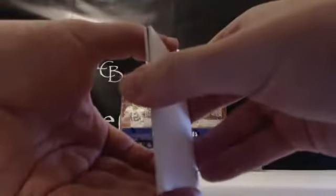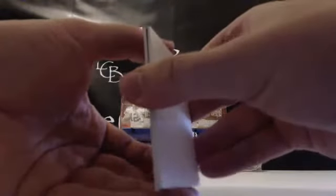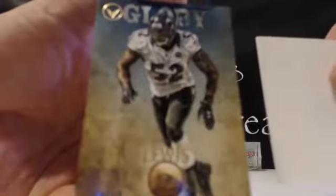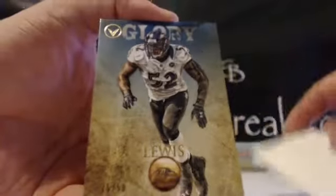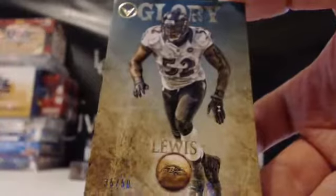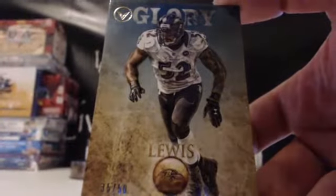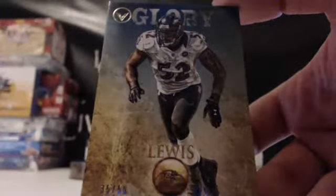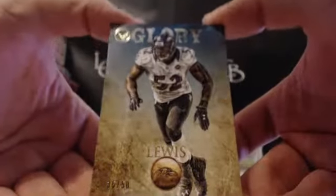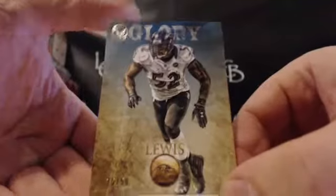And here's the nice glory parallel — this will be going out to the Ravens owner, out of 50. Spot 15, Timothy R. There it is — Ray Lewis. One of the best linebackers to play the game, out of 50. Sadly, that was a weak Box of Valor. That Ray Lewis is probably the most valuable card. 35 out of 50, Ray Lewis, glory parallel.